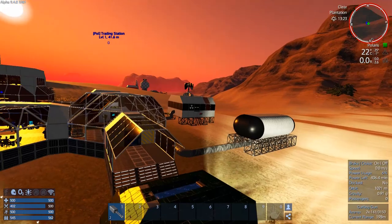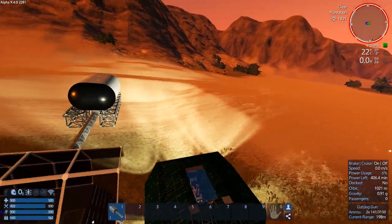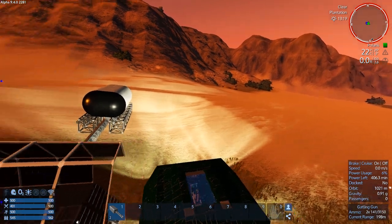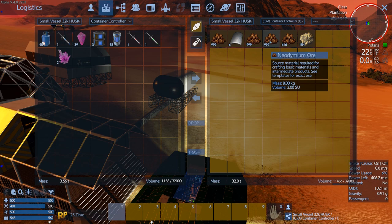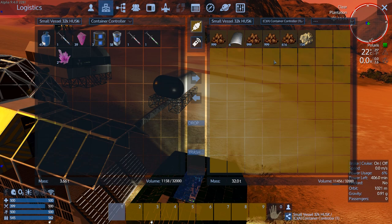We are back. You can see I parked beside the trading station. I broke a couple drills. I mined out the two Neo deposits and the one tiny little Sathium. Neo — we're awesome on Neo now. That's three and a half stacks of ore, which turns into 6,000–7,000 ingots. That's pretty good.